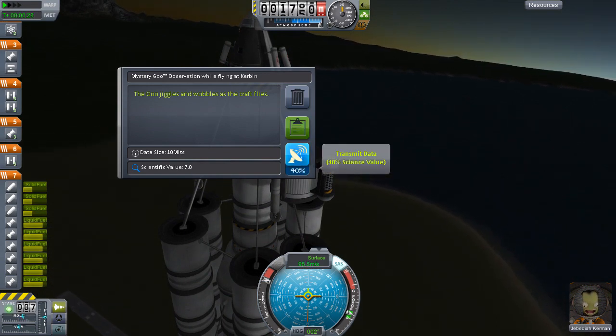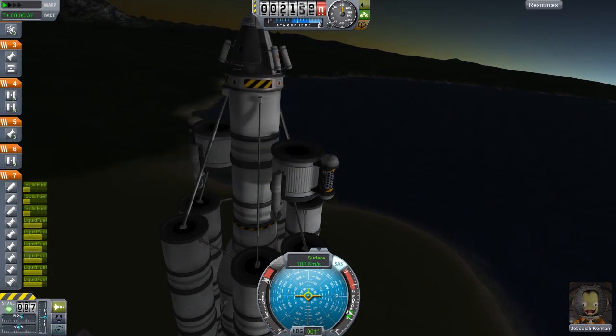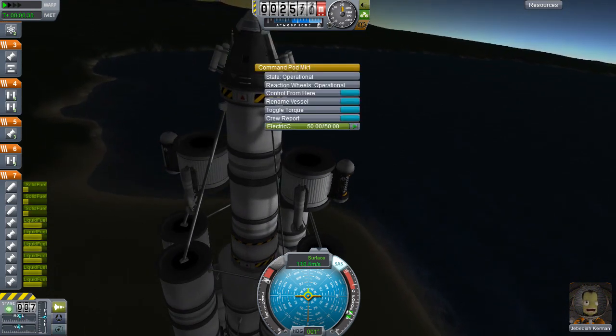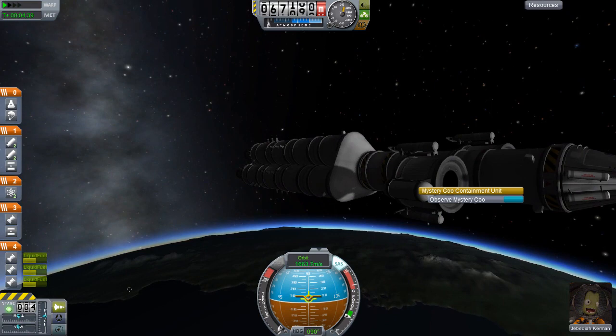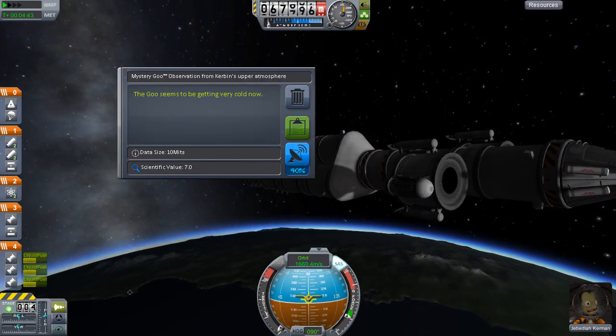If we were to look at this goo in different situations — for example, this takeoff right now — we get some scientific data for it. We get a choice as well: to keep the data, to delete the data, or to transmit the data, which we'll come onto in a second. We can do this in different situations, such as launching in orbit.